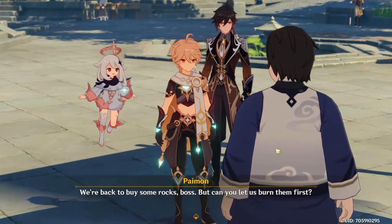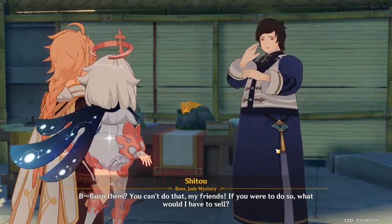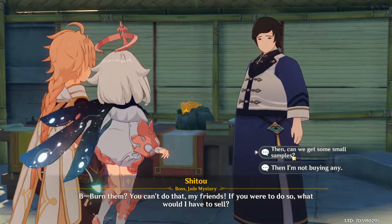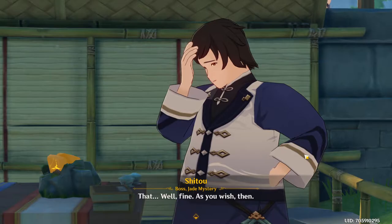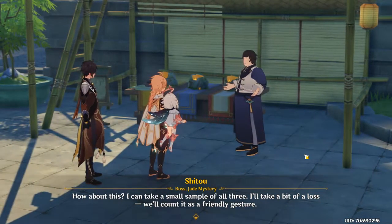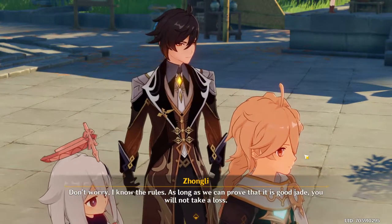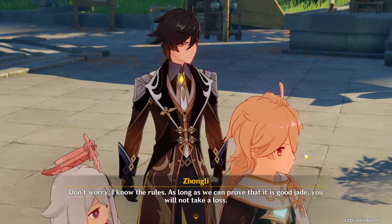We're back to buy some rocks, boss. But can you let us burn them first? Burn them? You can't do that, my friends — if you were to do so, what would I have to sell? Well... fine. As you wish, then. How about this? I can take a small sample of all three — I'll take a bit of a loss. We'll count it as a friendly gesture. Don't worry, I know the rules. As long as we can prove that it is good jade, you will not take a loss.